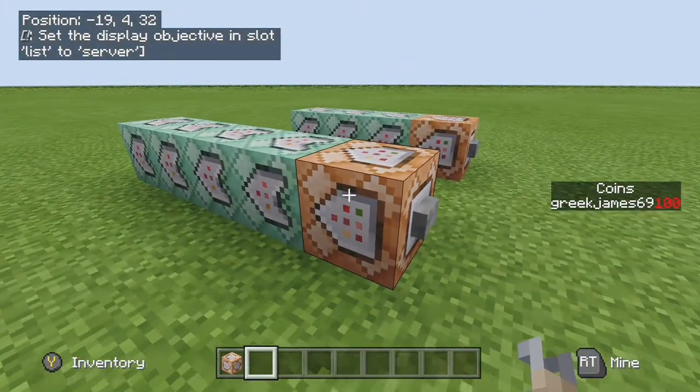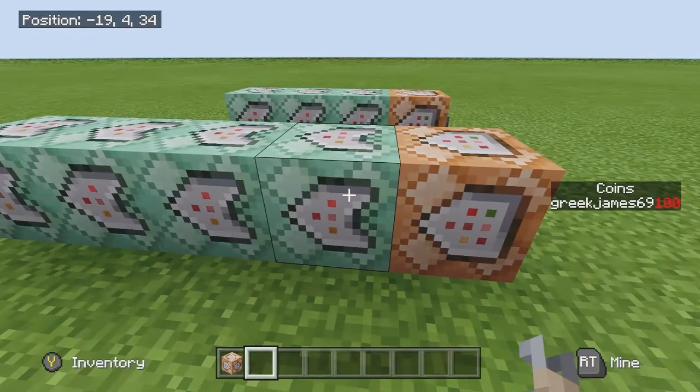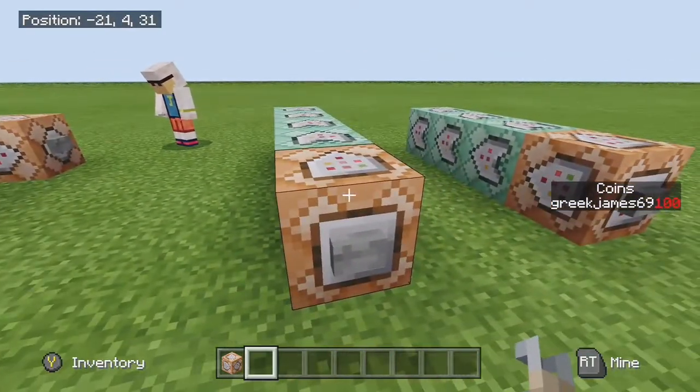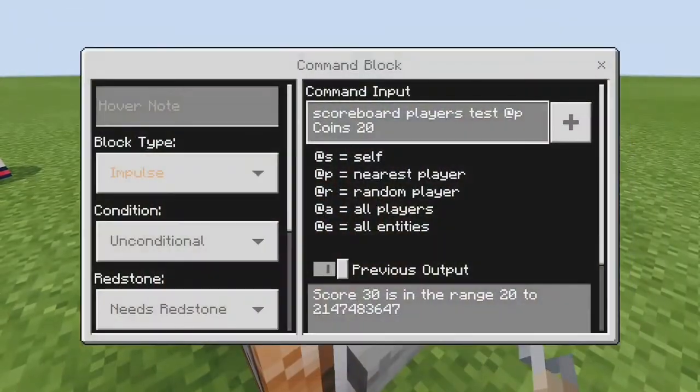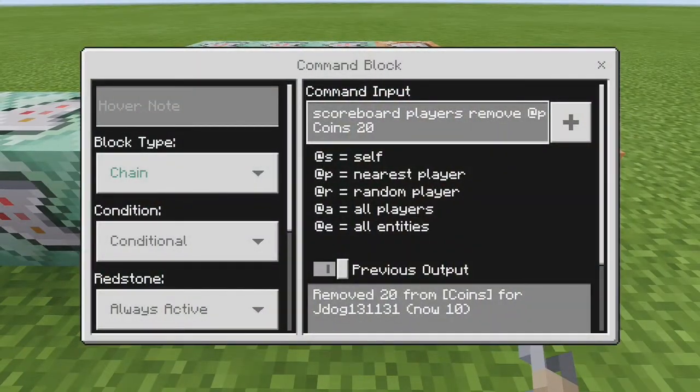Now to set up paying in — this could actually use two fewer blocks; I've just added a couple of little messages. The first block is impulse, unconditional, needs redstone: scoreboard players test @p coins 20. This tests that the nearest player actually has 20 coins. The next block is chain, conditional, always active — meaning it only runs if the previous block was confirmed, i.e., the player has 20 coins.